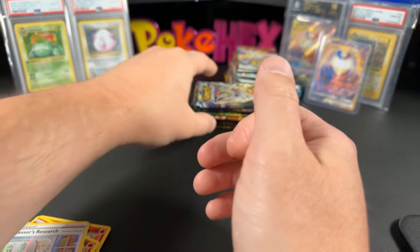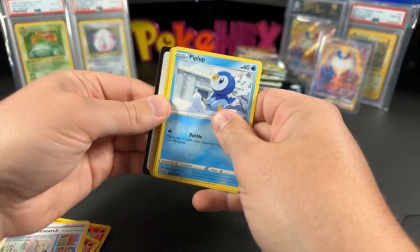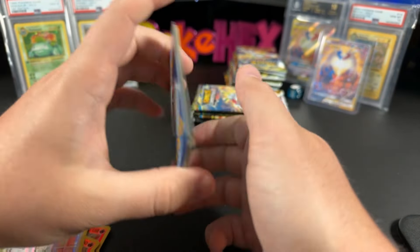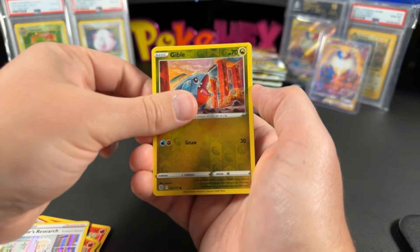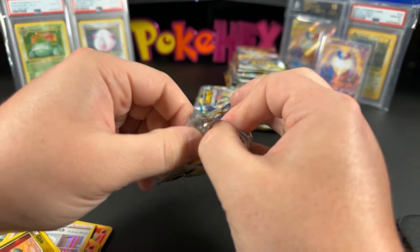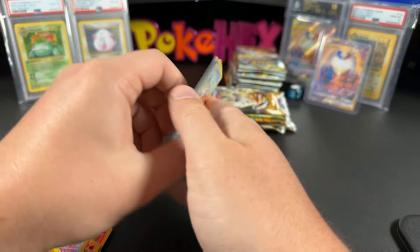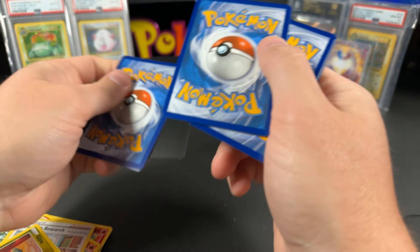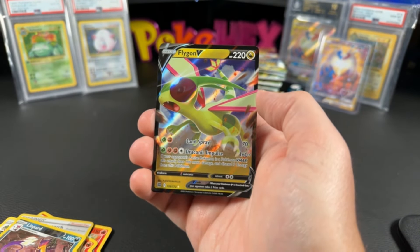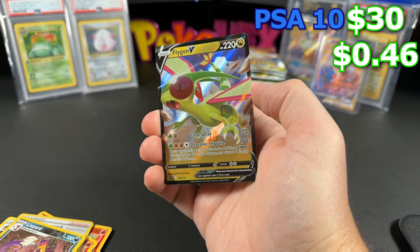Chilling Reign is at $225, Astro Radiance is about $180 — Brilliant Stars just sitting there. You'd figure with all the Charizards in this set the booster box would be worth more. Maybe they printed more of this set, so it's got to work through that print abundance. We do have a hit here — Flygon V! $0.46 ungraded and $30 in a PSA 10 for the Flygon.